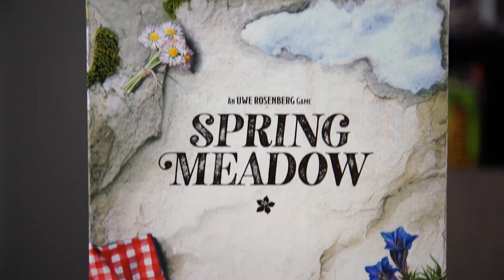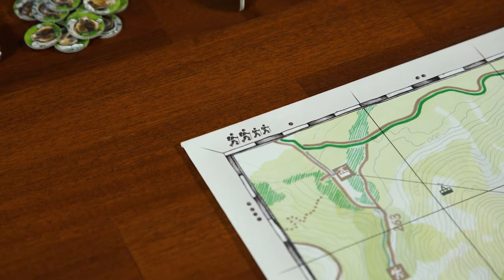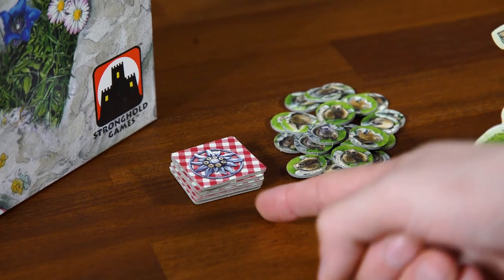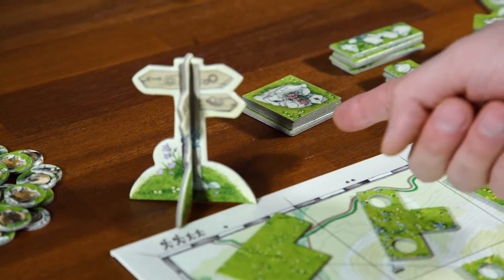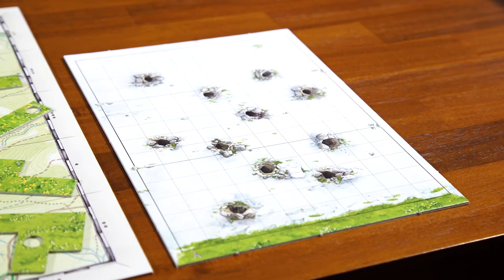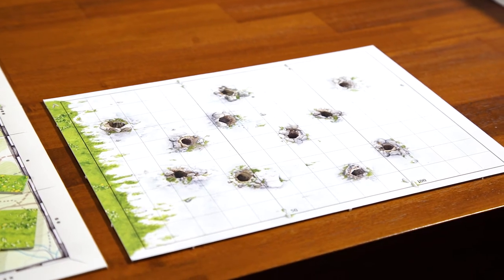I've already gone ahead and set up the game. This side of the board is for two or four player games — I've set up for a two-player game. If you're playing the solo version or with three players, you would flip the board over to the other side. Here we have the Edelweiss hiking pins, awarded any time a player wins a scoring round. We've got our marmots, the signpost, our rocks — additional pieces you can add to your board — and the compass, which serves as a placeholder on the board.